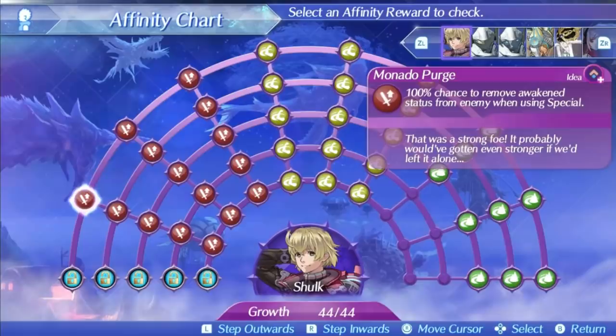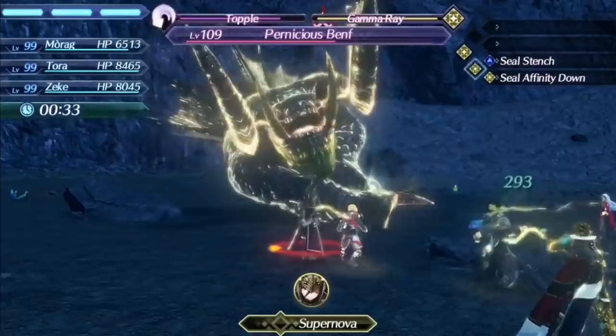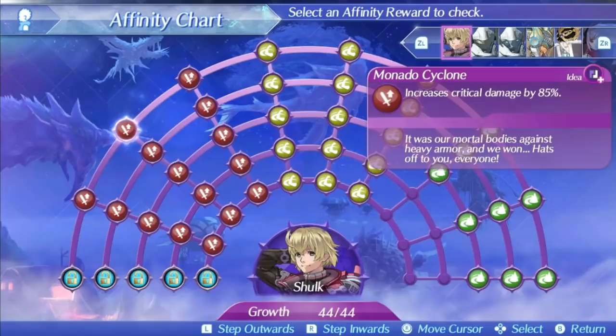Shulk's level 2 special is Monado Cyclone. This is more like it as far as damage specials go. It has a very high damage ratio of 480 at level 1, 640 at level 5, and 696 at max affinity. It's 5 hits total and has a 25% critical hit modifier. It also has a nice area of effect and is very fast. It even has the best possible bonus effect of increasing critical damage by 85%. This is easily one of the best level 2 specials in the game and a great special for chain attacks because of how powerful and fast it is, along with a decent amount of hits at 5, making it easy to hit 5 million damage in the right situations.